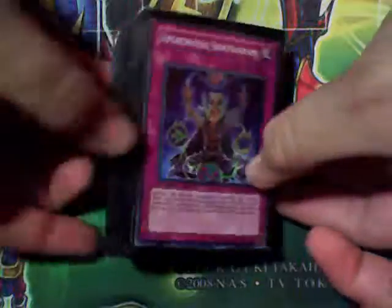Two Fighting Spirits — the Skyscraper for Amazoness, but it's a continuous instead of a field spell. Three Amazoness Village — turns all Amazoness into giant rats pretty much, and gives them 200 extra attack.